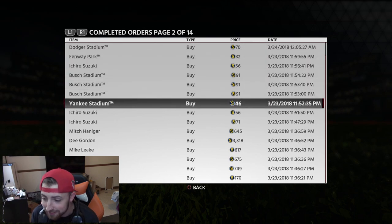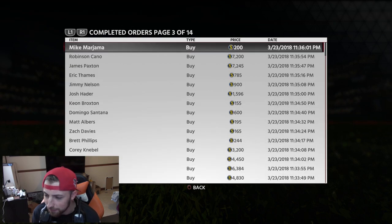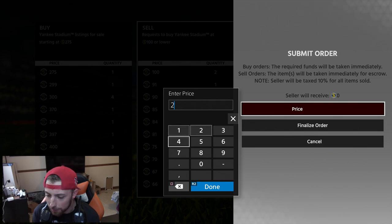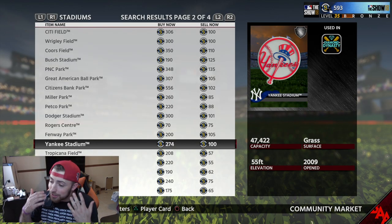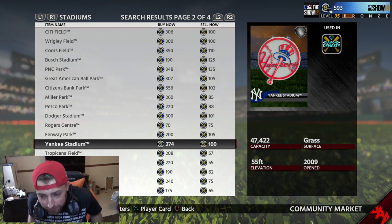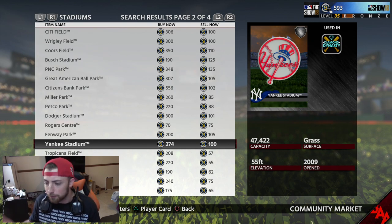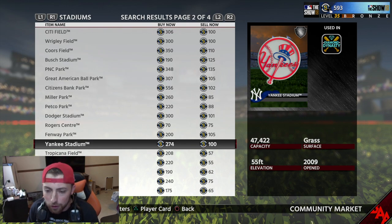Busch Stadium - 91, I sold those for 424. Ichiro, like I said, 56. Yankee Stadium I bought for 46. It's kind of exciting - it's kind of like the stock market. I'm going to sell Yankee Stadium for 274, so I'm going to at least make like 200 stubs probably. Finalize order. And like I said, it takes time to do it, but if you do this you can probably make 10,000 to 50,000 stubs an hour just doing this. If you work a couple hours on it at night and go to bed, I almost guarantee you'll get a lot of completed orders.